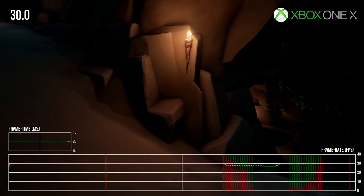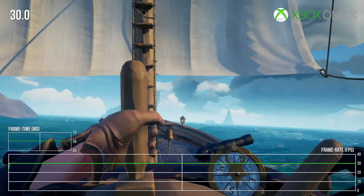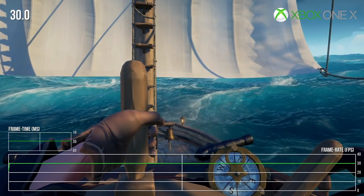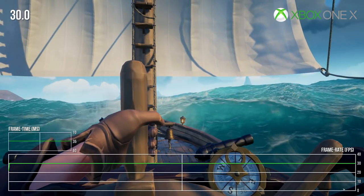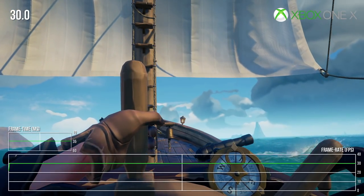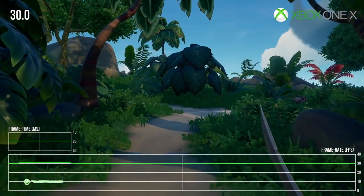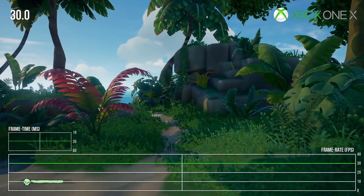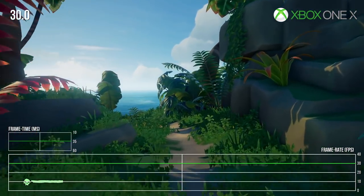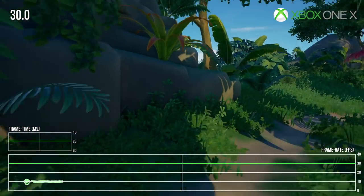Aside from these trouble spots, the performance is generally stable. While sailing the seas with beautiful water and clouds in full view, we rarely encountered any drops. There's occasional network skips and stutters here and there, but tearing is extremely uncommon on the ocean. It's the same when exploring most islands — slowdown and tearing really isn't much of a problem. Thus, we're hopeful that with the upcoming patch next week, Rare can address the problems observed in caves, watery areas, and in town.